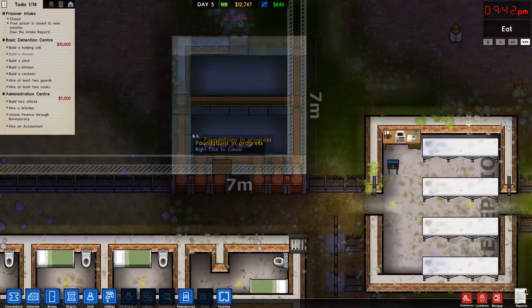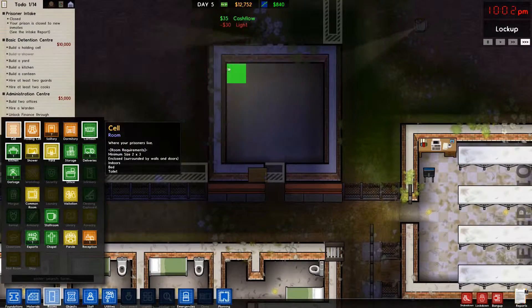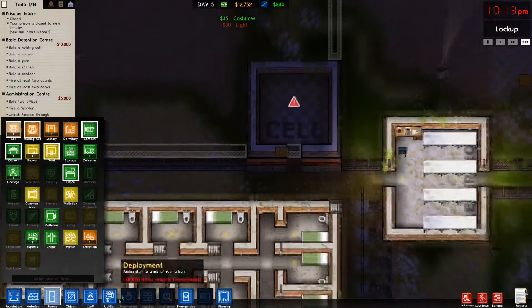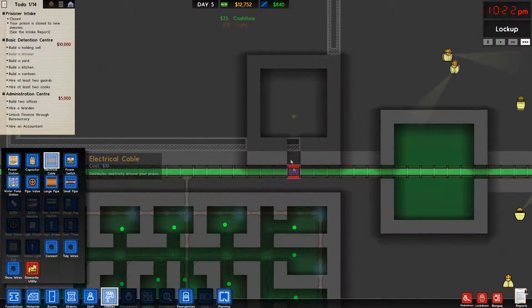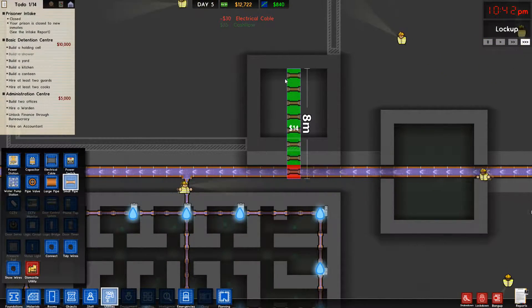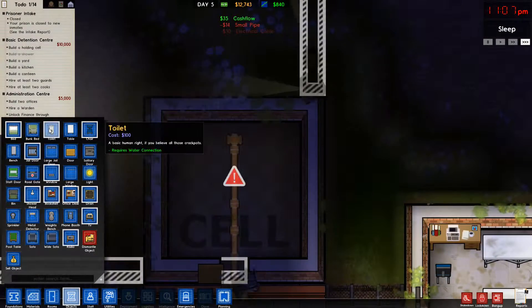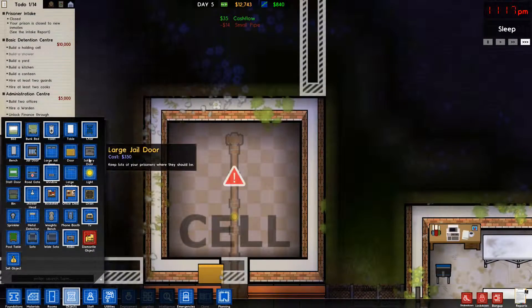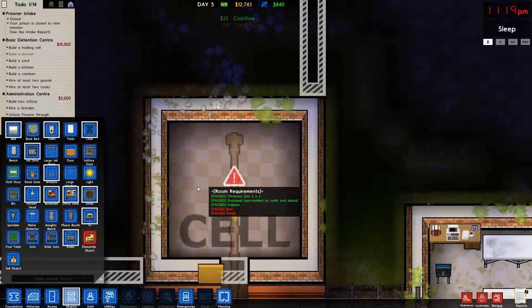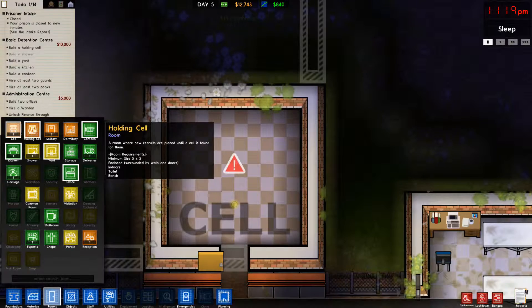Ta-da! Rooms. Holding cell. 5 by 5. Right on. Then we need benches. Where's the bench? We need beds. Oh, they changed that. Nope, that's a cell. My bad. I was really happy about that for a minute.